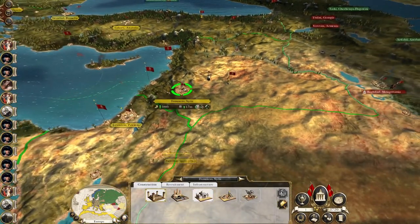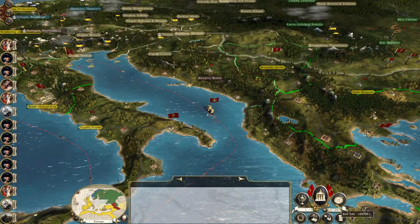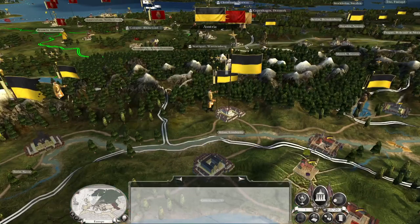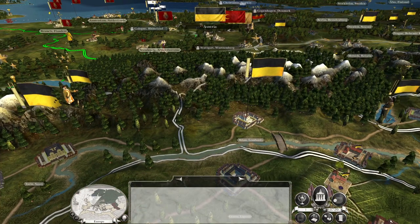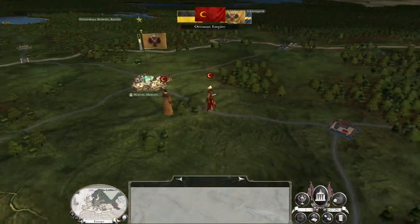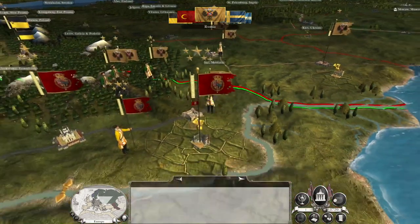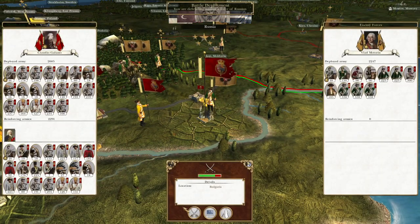If I can keep one army down here in the region, that'll be okay. I could probably do with upgrading Damascus. Austrians are on the move — they're going to cause us some issues when we eventually have to fight them. That's probably why attacking Norway and taking Stockholm would be useful.